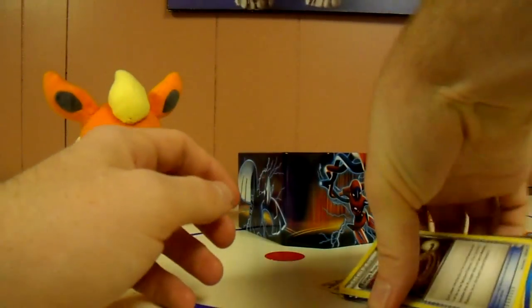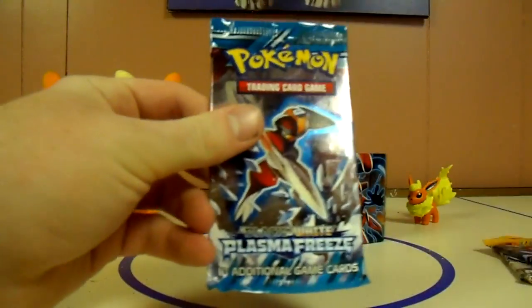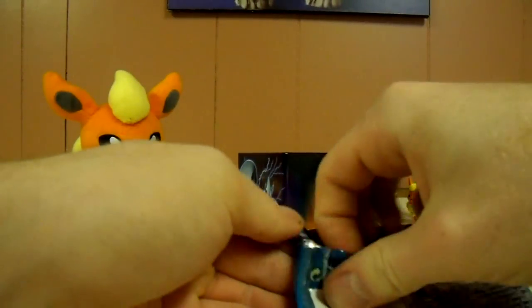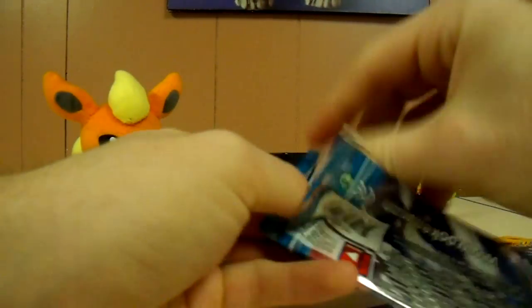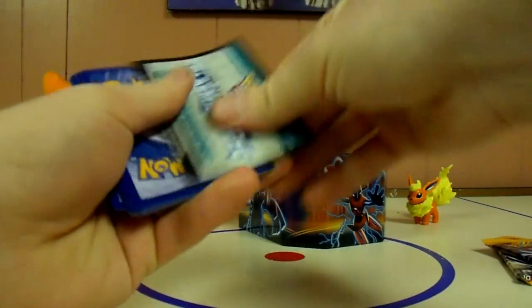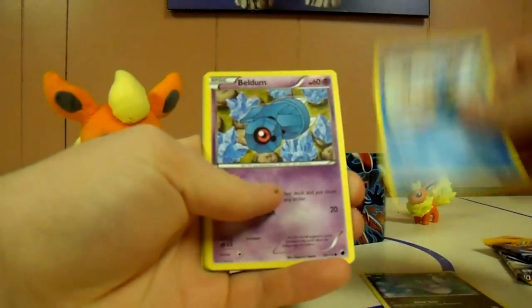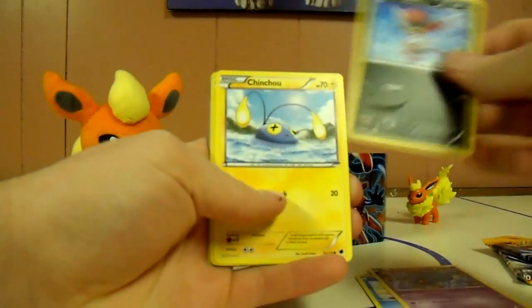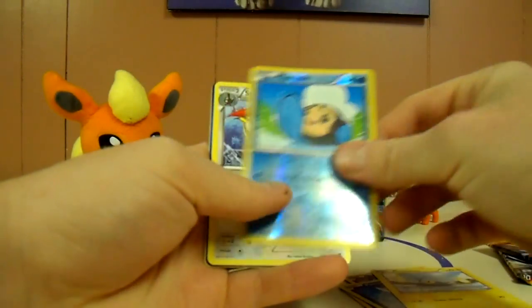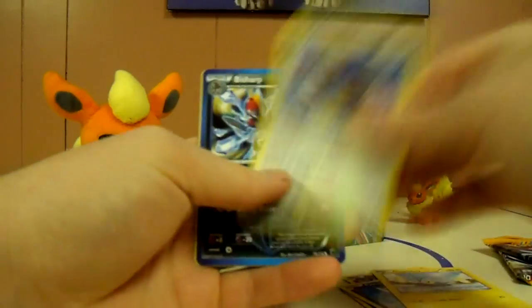Plasma Freeze: Dratini, Wooper, Beldum, Pawniard, Chinchou, Tympole Reverse, and a Staraptor rare — non-holo.